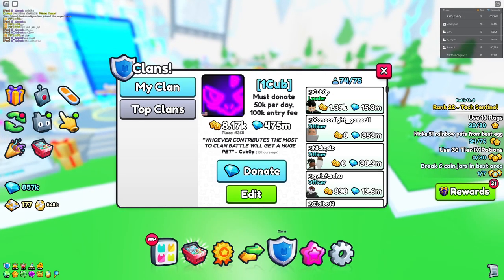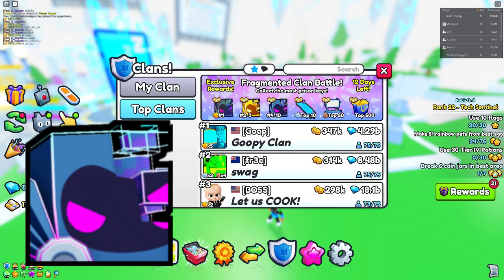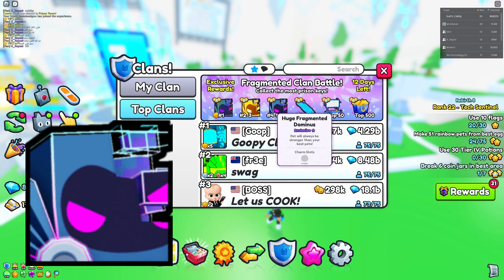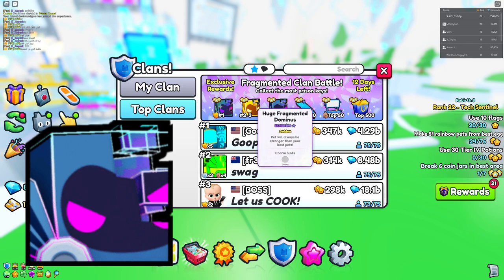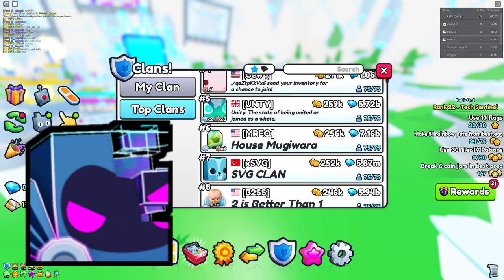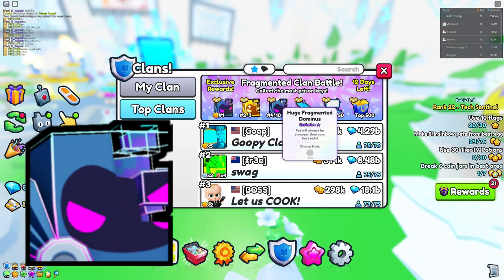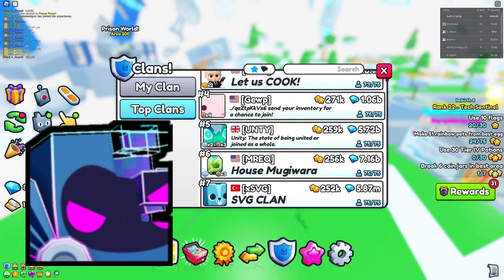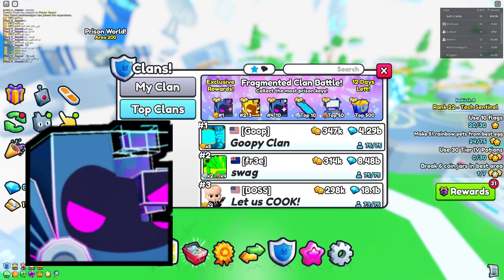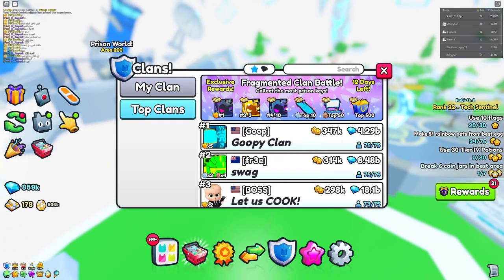There's also a huge pet unlockable from the Fragmented Clan Battle. Fourth through tenth place earns the regular Huge Frag Dominus, second and third place get the golden variant, and first place receives the rainbow variant. This is actually the first time we've seen rainbow and golden variants of clan battle huges, which is pretty cool. To collect any of these, you'll need to join one of the higher-ranking competitive clans.